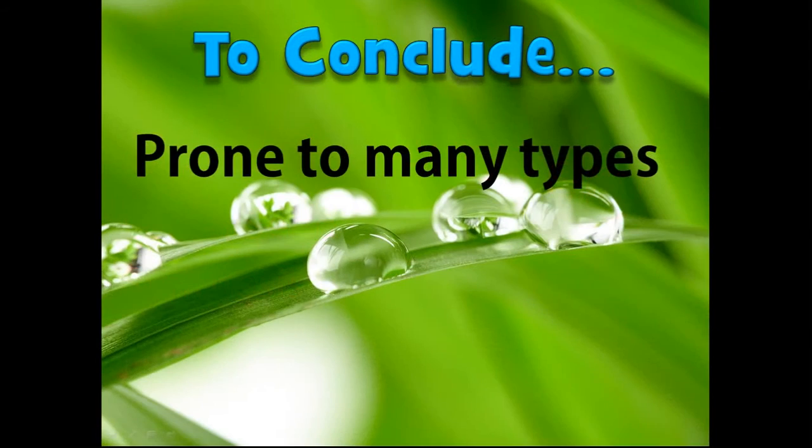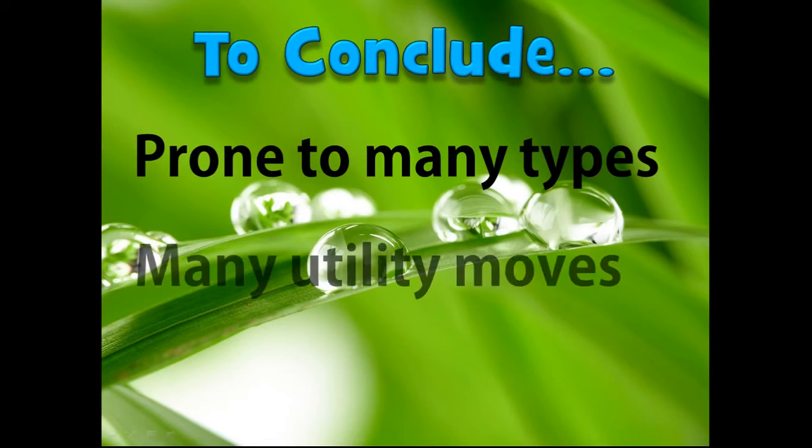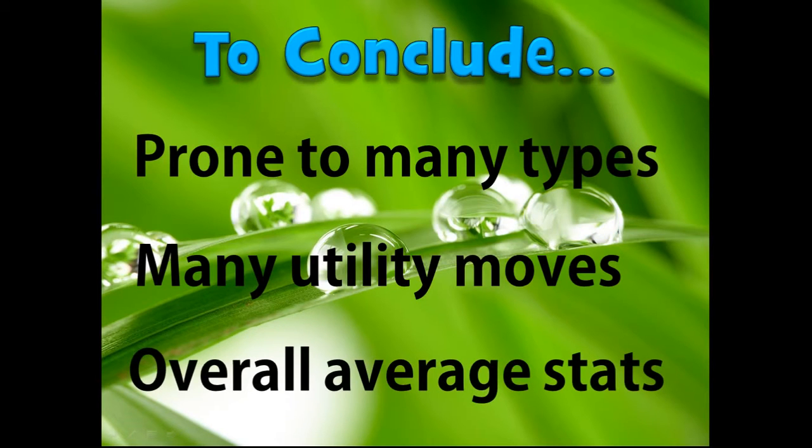Grass types are prone to many types, which doesn't make it the best defensive typing — it has at least five weaknesses. The only reason Mega Venusaur is so good as a wall is because of Thick Fat, which negates two of those weaknesses: fire and ice. But Grass types also have many utility moves such as Stun Spore, Sleep Powder, and Leech Seed that make them more viable. They also have very average overall stats, meaning you can run physical or special — they're kind of a jack of all trades. Unlike the other starters, fire is more offensive, water is more defensive, and Grass is a mix of both with lots of utility.